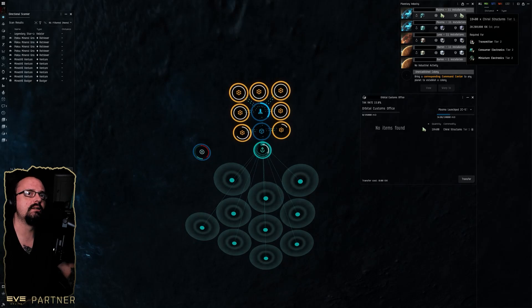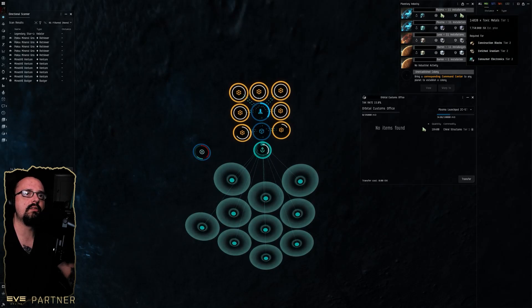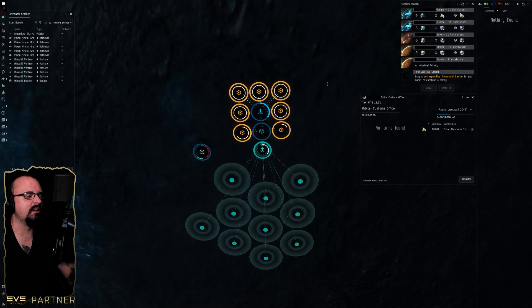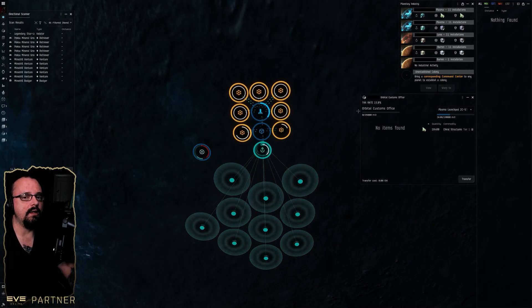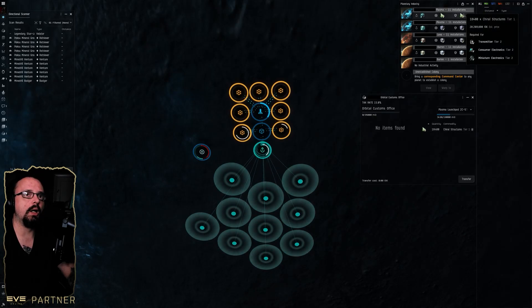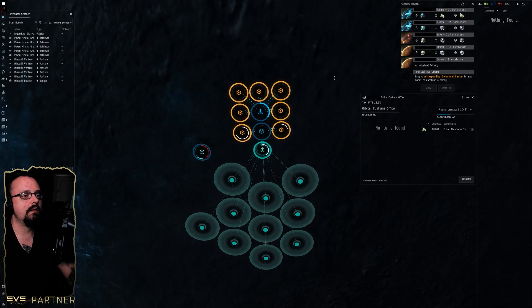To give an idea of how my planets have performed over the past few days: the first has done about 20 million ISK in value, the second about 11 million, the third 7.7 million, and the fourth 7.3 million. This required no real input from me except restarting the extractor every 24 hours, which costs nothing. The only costs are the initial setup and the 15% tax rate on this POCO when I export. Right now I have 18,000 units in the launch pad and we're not even halfway — realistically we could hit 40 to 60 million in value before I even need to extract.